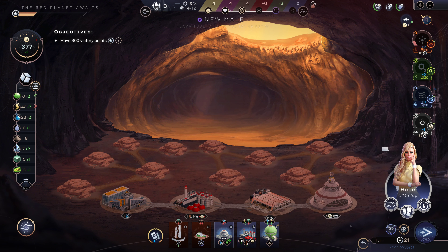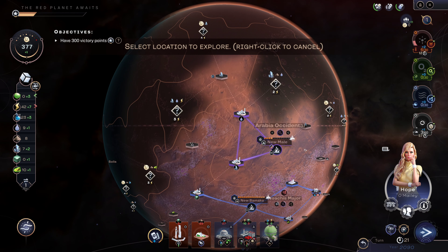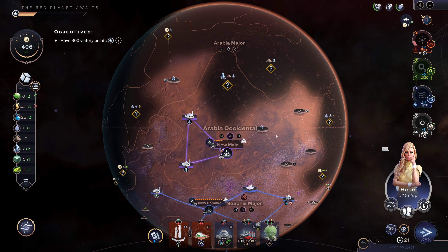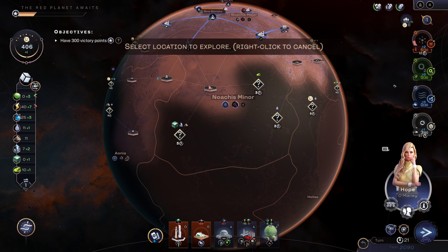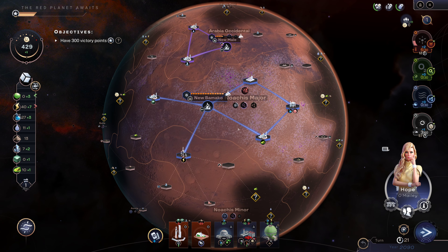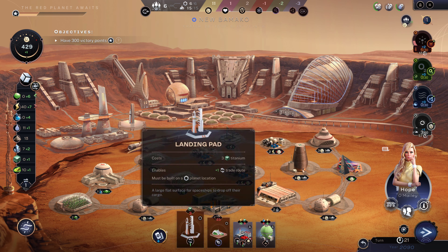We've got some exploring to do — there are more spots two away from here. There's another crater. We can also explore farther away with our satellite. Any place that's got science — there's science over here, let's do that. With that we are able to finally build that, which gives us another three. We'll be able to build population much quicker — that was a pretty good turn.